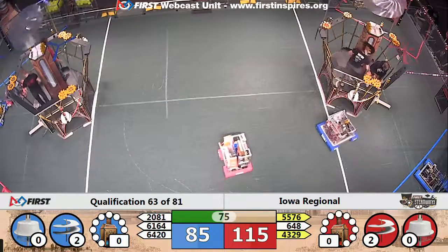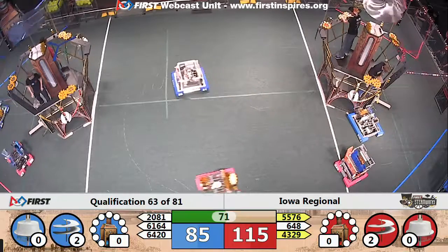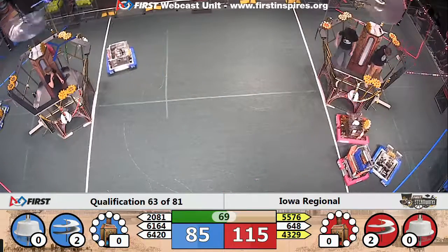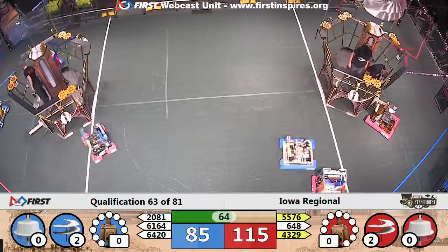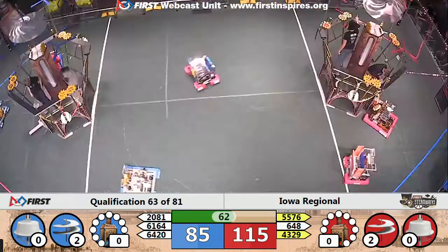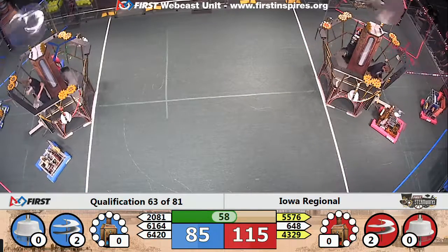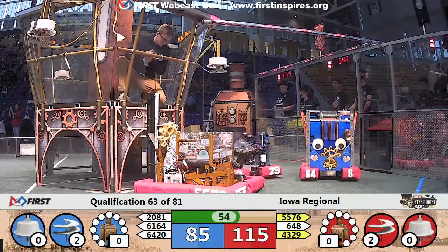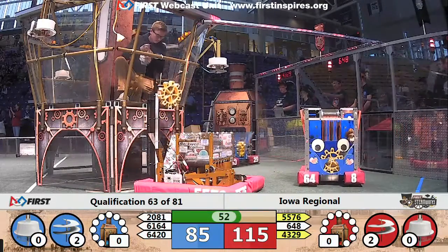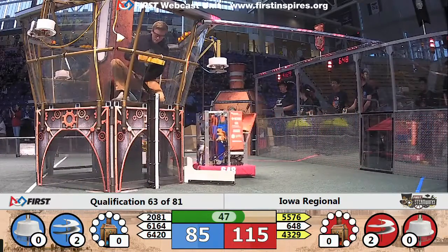Both sides trying to get that second low rotor spinning. Looks like Red's slightly ahead on that. 4329 making their way over for the Red Alliance, 5576 drops the gear on its way up and right back in for another attempt, heading up a second time — that gear is brought in by the pilot.